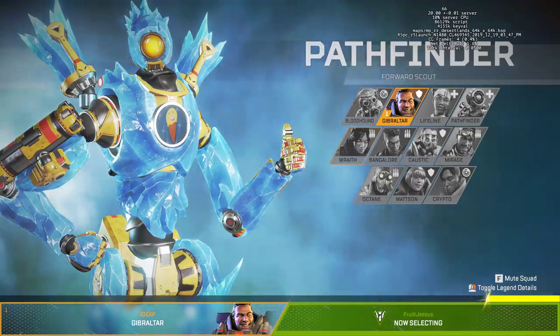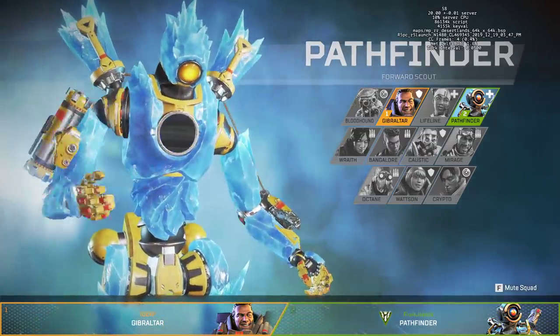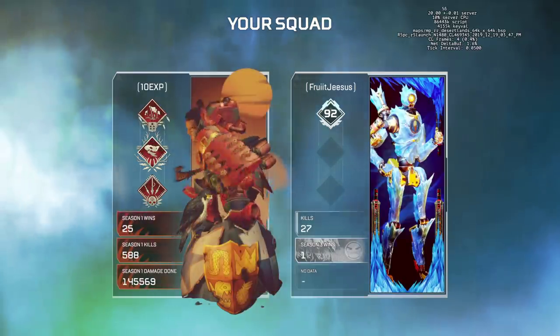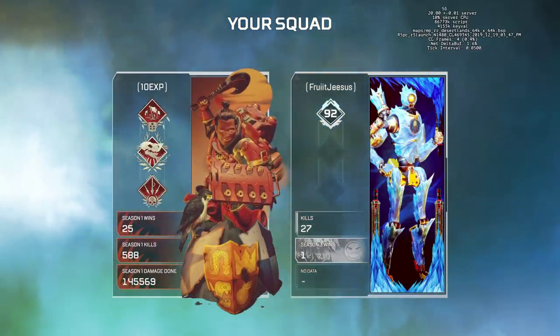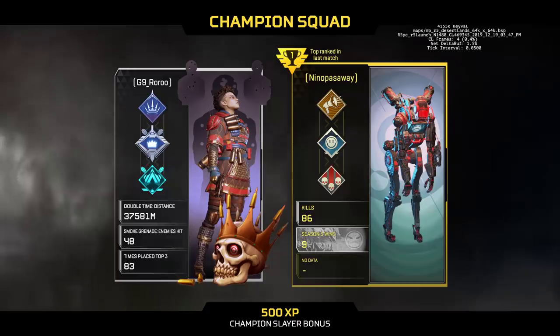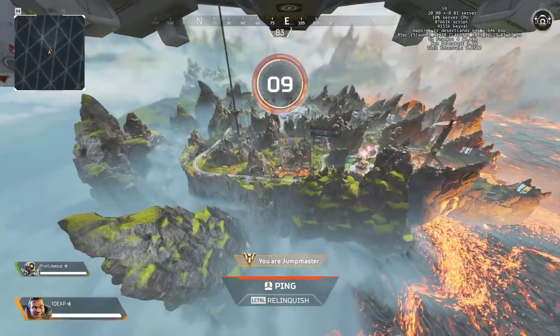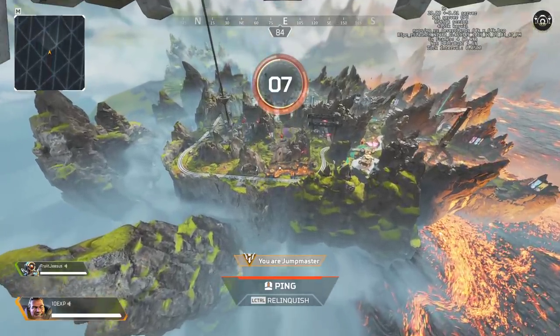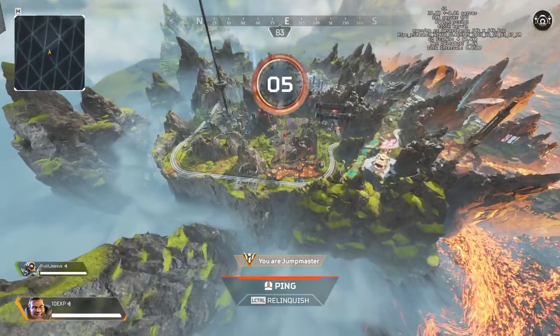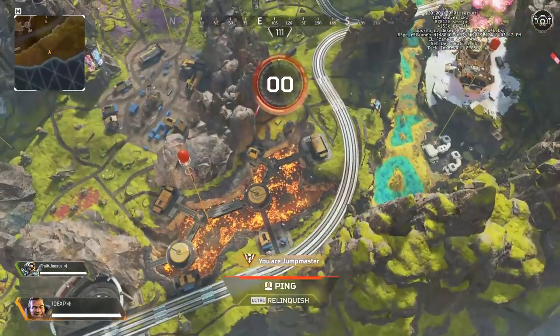This is kind of leading on to season four again. They accidentally pushed an update to energy weapons that was supposed to go out in season four. They've removed energy mags again, and now the Havoc has had its mag size increased to 32 and the Devotion to 44. The description basically says the removal of energy mags makes more sense with the release of season four. So as we speculated, it's likely the next weapon will be an energy weapon - I have a strong feeling it'll be the Volt.